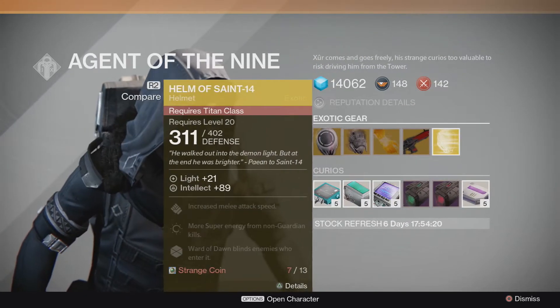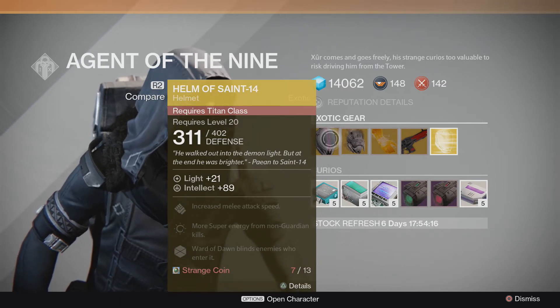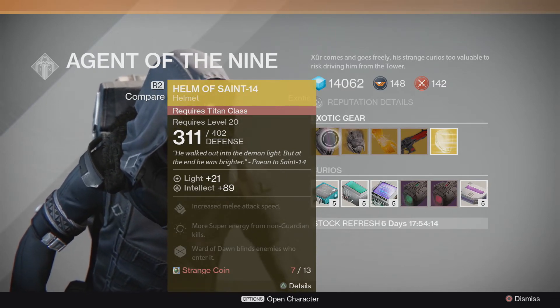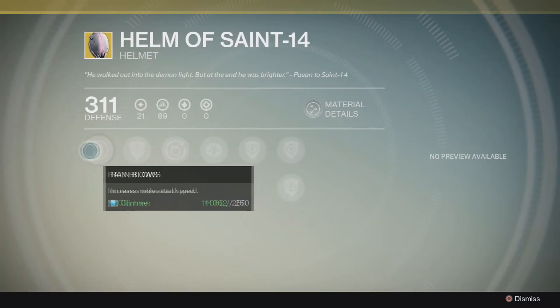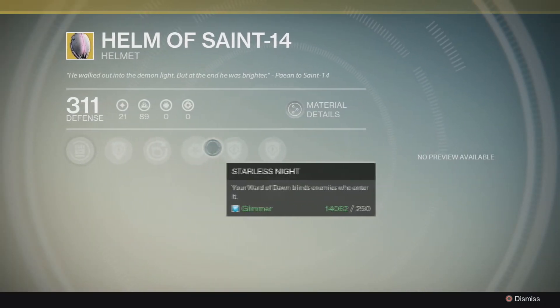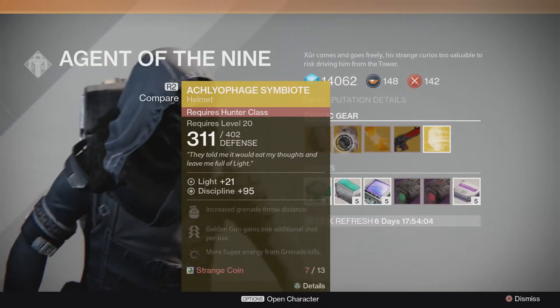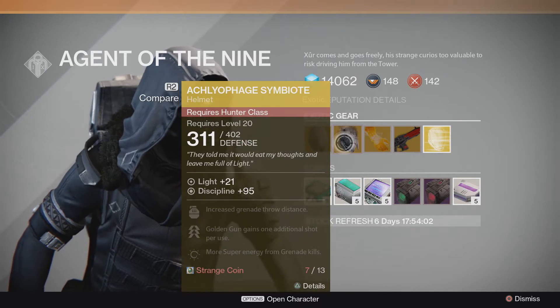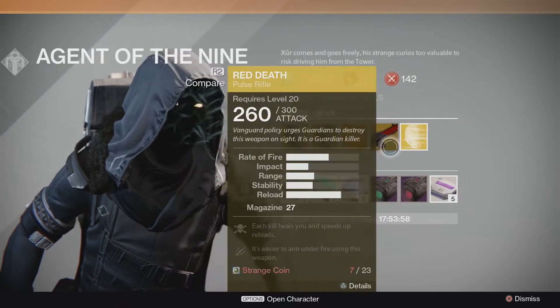He's got some pretty awesome exotics today. He's got the Helm of Saint-14 — 311 defense on the downside and about 407 defense on the upside. You can see those are pretty much all the upgrades right there. It's a pretty awesome helmet, unfortunately it's for the Titan only and I'm a Warlock, so that's pretty useless for me. I also don't have enough Strange Coins.